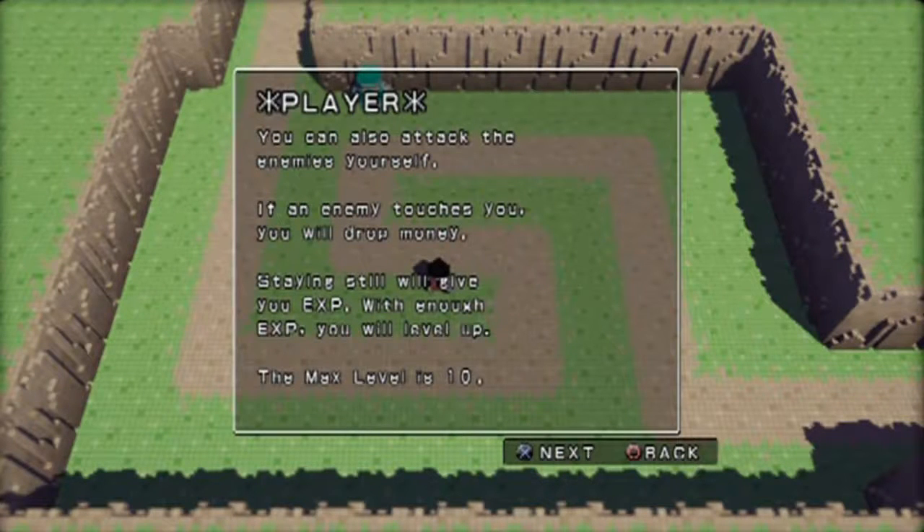You get a clear bonus if you have any remaining money, and that'll add up later on. Your job is to place block towers, pick up money from downed foes to add more towers, and money can also be used to raise the level of existing towers. You can also attack the enemies yourself. If an enemy attacks you, you drop money. But staying still gives you experience and with enough you'll level up. The max level is 10.